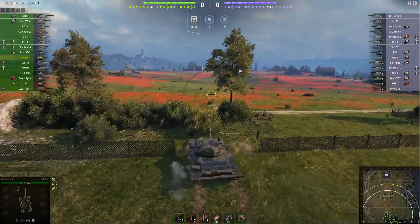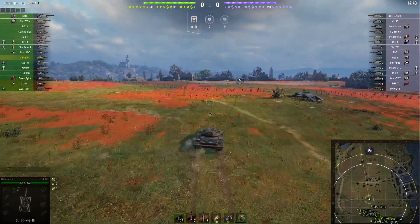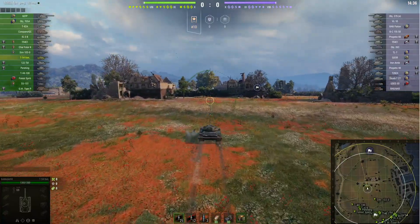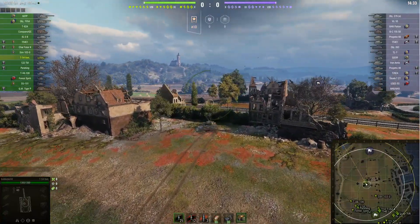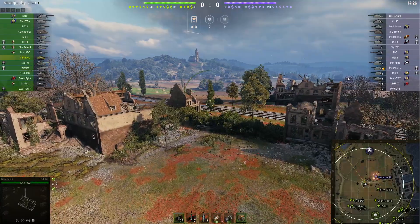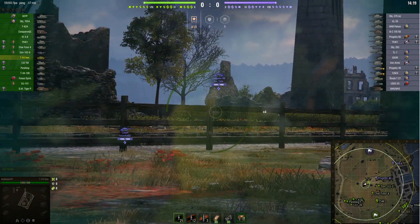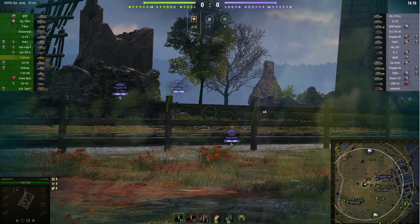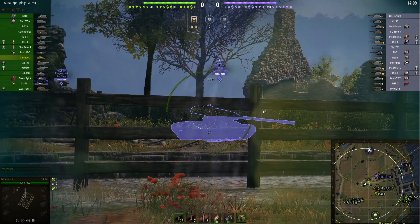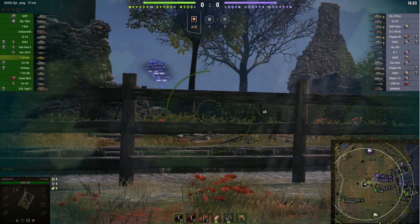Alright, he's going to go up into one of the standard allied positions. At the edge of the buildings there's a nice bush for lights to sit in to try to spot TDs sitting in the B1, B2 area. He's going into some further-up bushes. I don't like these bushes here because you don't have hard cover right there available — if something can wing you before your sixth sense goes off, they can finish you off rather quickly. If something has Commander's Vision Systems and they move up to those bushes, they can see you sometimes.